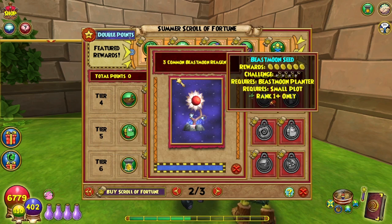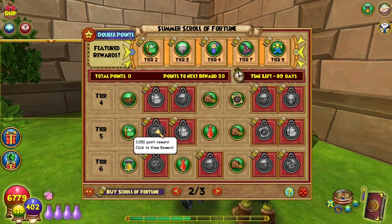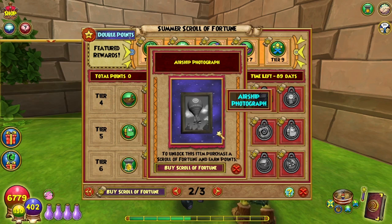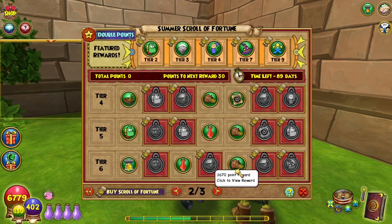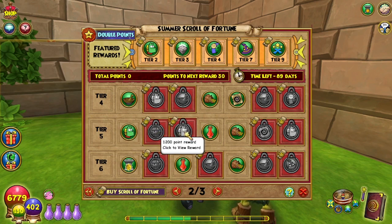1,100 points is three common beast moon reagents, and it's only showing the beast moon seeds so the picture for this might be kind of messed up. 1,150 points is an airship photograph — also a very common thing. That should not be in the pay section. If you can easily get it — I can tell you right now there's probably at least 100 of those in the bazaar right at this moment. I bet you anything.